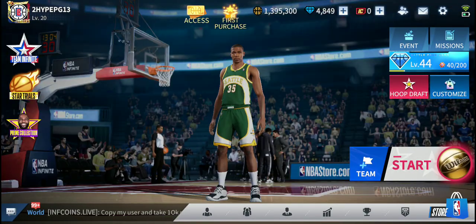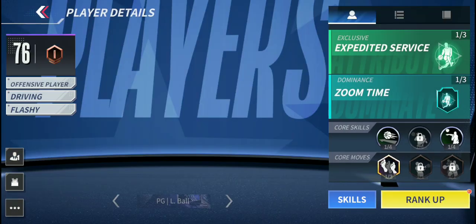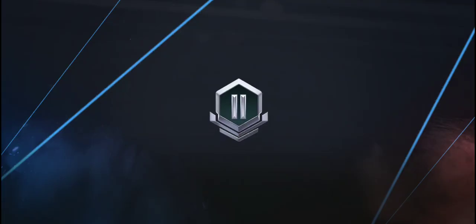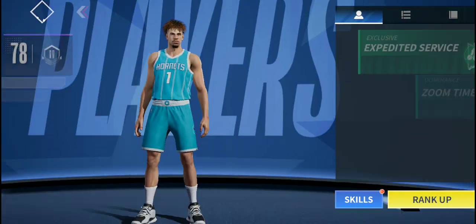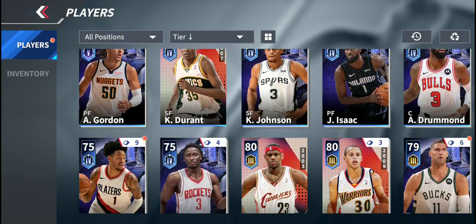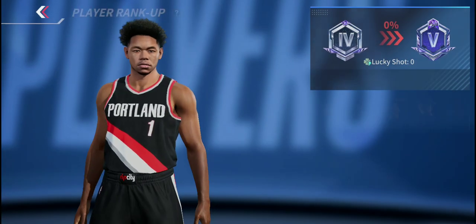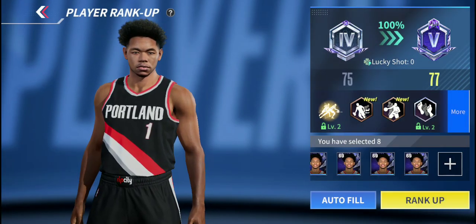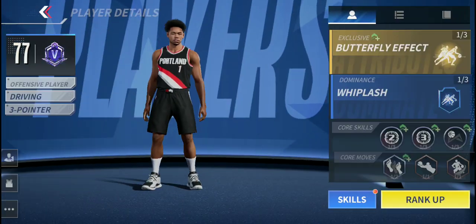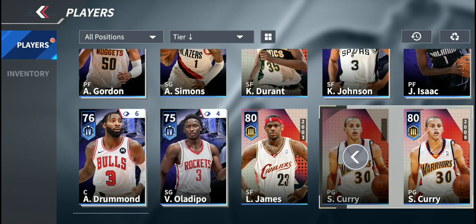Let's check our team. We have some players to upgrade. LaMelo Ball upgrade — let's upgrade LaMelo. Now he has a 78 overall. We also have an Anthony Simons to upgrade. We have eight players. Now he's a 77.